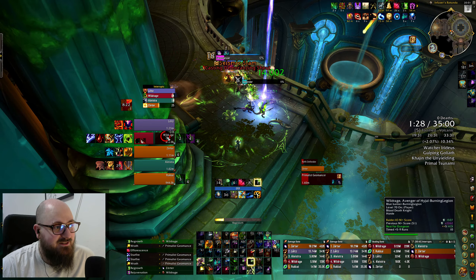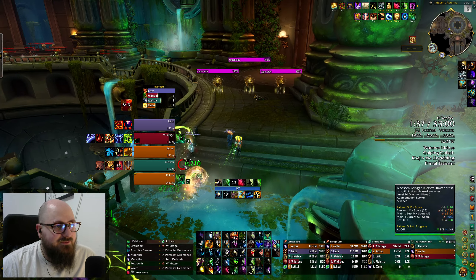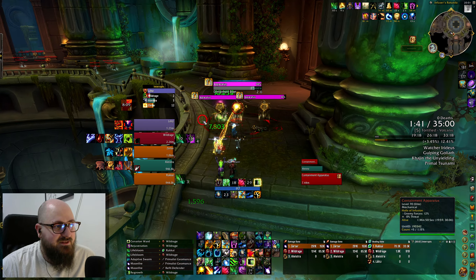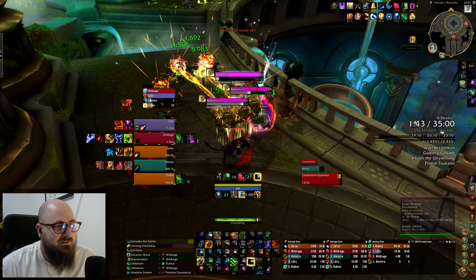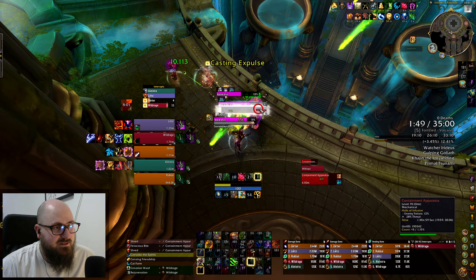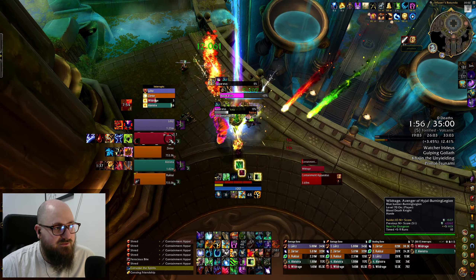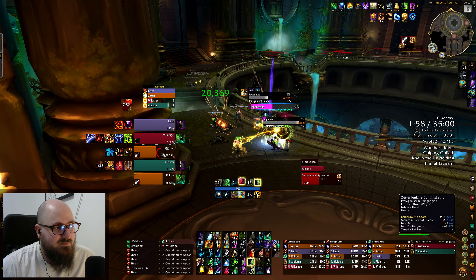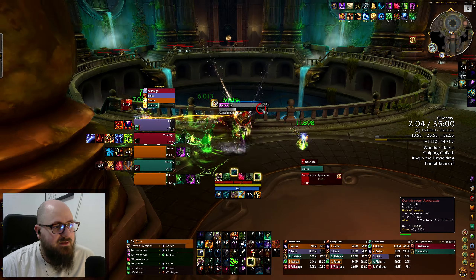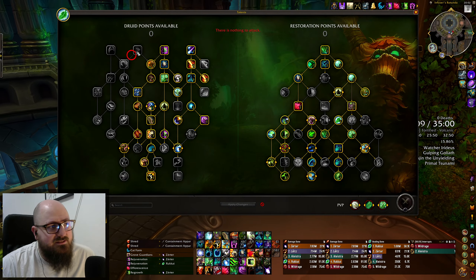In my previous series I failed to get my DK to 3K because I wasn't having fun — maybe it's just the spec struggling a bit. Life blooms out, Rejuve on the tank, give him Ironbark all the time. Go kitty cat form and use Convoke — don't think I need special healing here. People are interrupting everything and the beams are starting to beam us all down. I could have stayed in cat form and just sent out the trees.